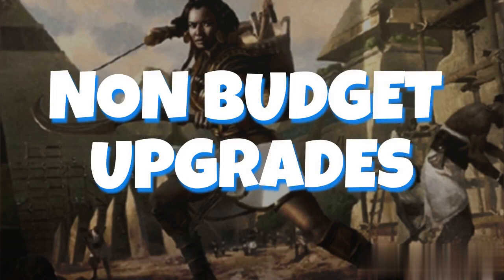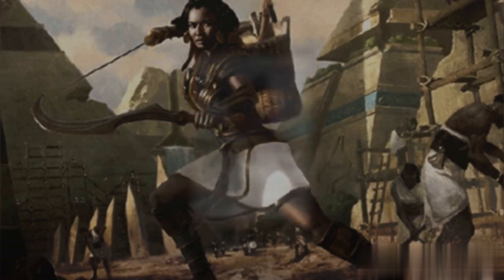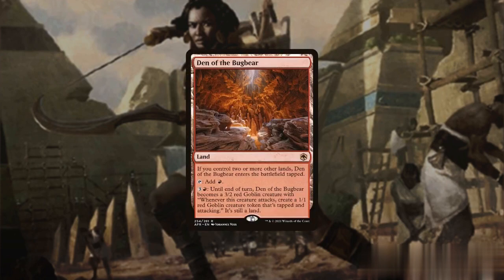Now, to further enhance the deck's gameplay, we can consider the following non-budget upgrades. Ragavan, Nimble Pilferer is perhaps the best dash creature that synergizes perfectly with Samut, allowing us to draw from her ability, create a treasure, and potentially utilize an opponent's card. Orin Frostfang grants our attackers Death Touch and provides additional card draw upon dealing combat damage. Minx and Boo creates a hasty token that synergizes well with our commander, and can either pump one of our attackers or offer more card advantage. And finally, Den of the Budbear provides an additional attacking token, this time from a land source that is difficult to stop.